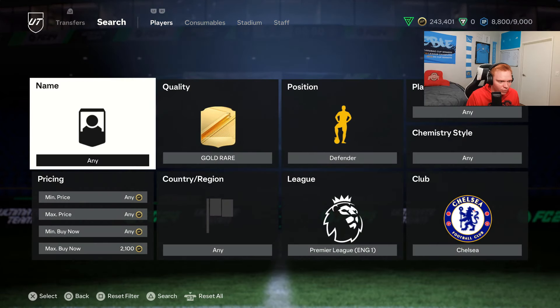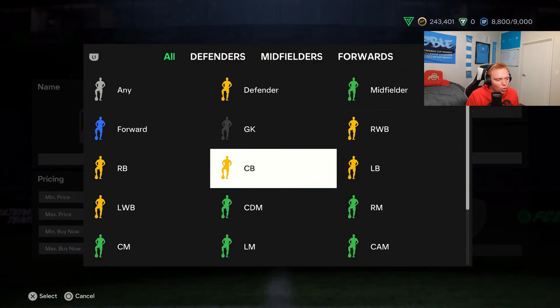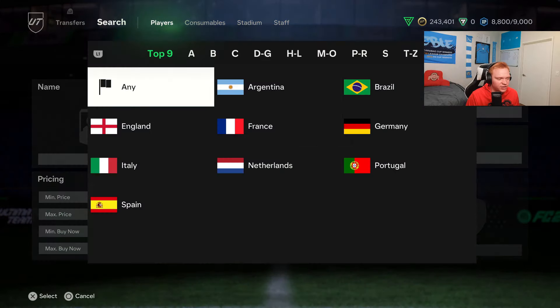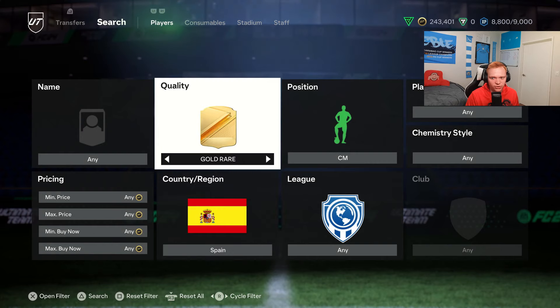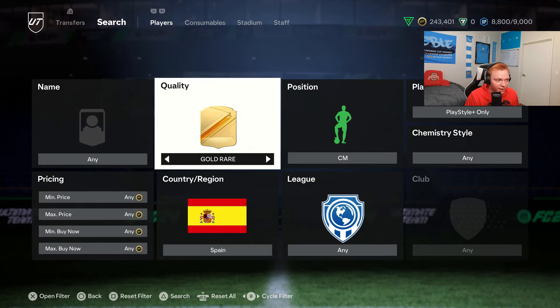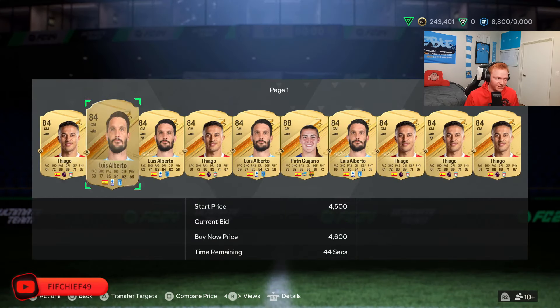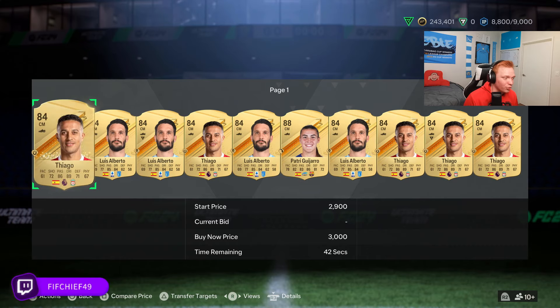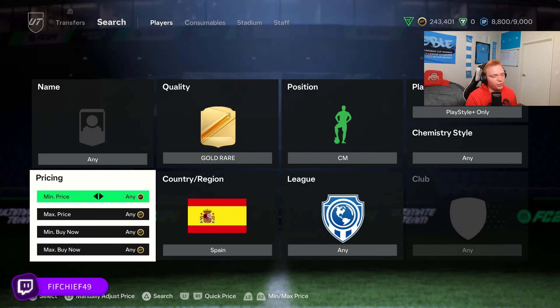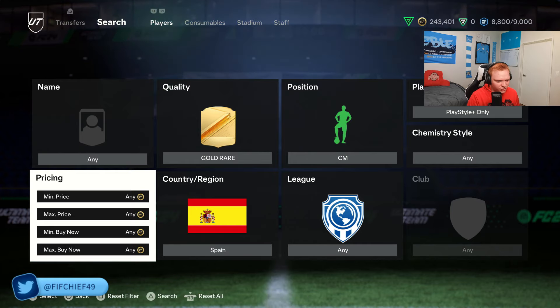The next one is gold rare Spanish center mid, but you also need to put on play style plus only — you can see it barely under my face cam. What this does is wrap in just a couple of 84 rated cards: we get Thiago and we get Luis Alberto. For these 84 cards when you're bidding, you're going to sell for 2k, and I would try to pick them up for 1700 — that's my price.